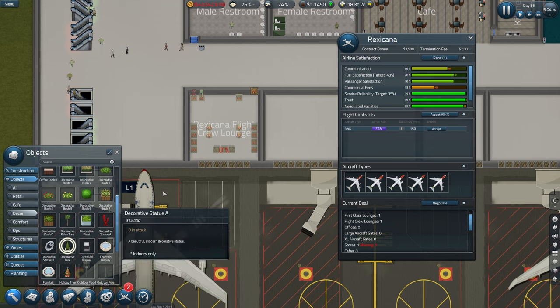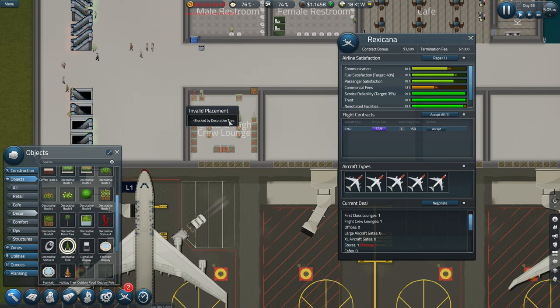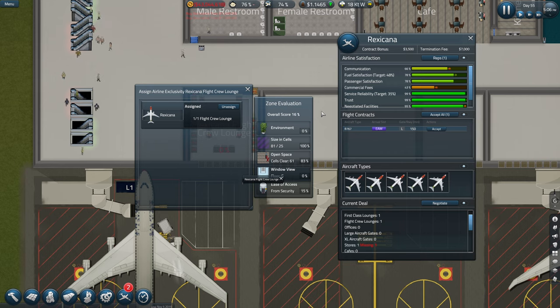What am I looking for? Let's put some trees. Hopefully that will help. Overall score - environment. You'll see that might all change once it's done.